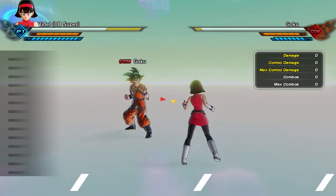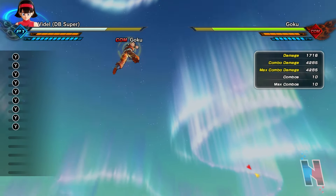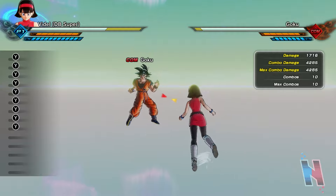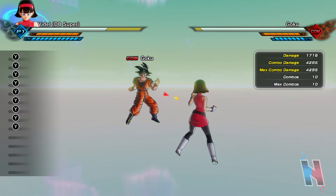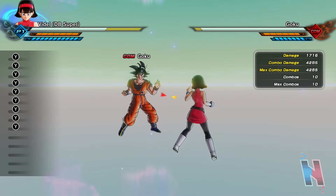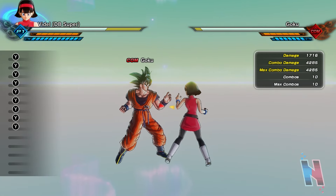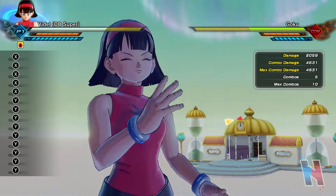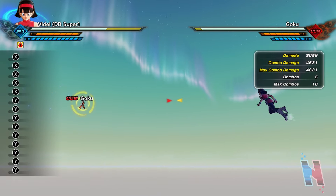Her light string is fast — it deals 4,285 damage which is great. Next up, her heavy string — it deals 4,631.